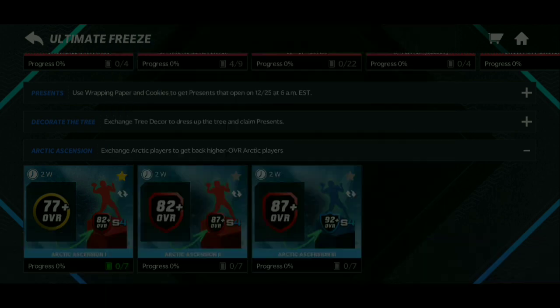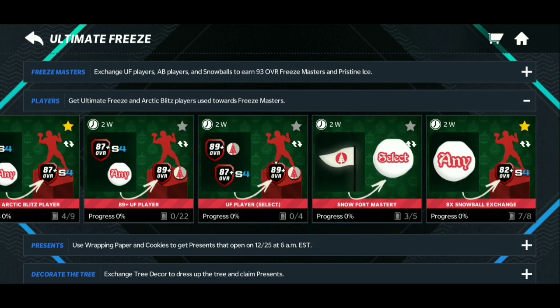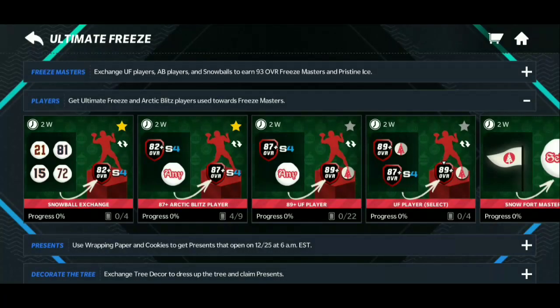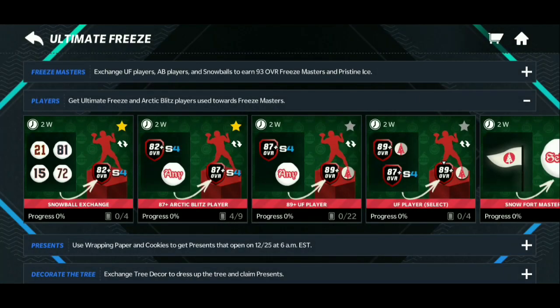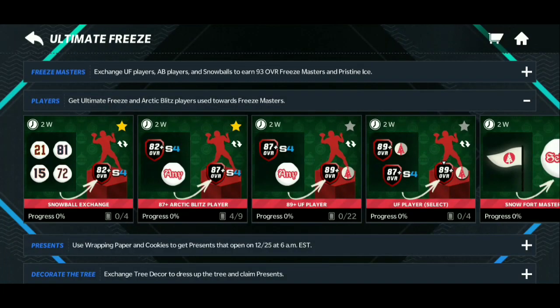If you complete the 87 set multiple times, you can take two 87s and 20 snowballs from the castle events to get an 89. Two 87s at 600k each equals about 1.2 million coins invested. If those 89s go for more than 1.2 million, or if you pull something like a diamond from the pack, you'll make your coins back. Just be wise about auction tax when doing this.